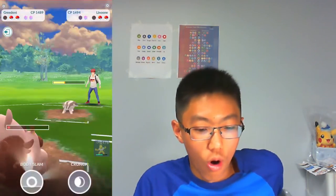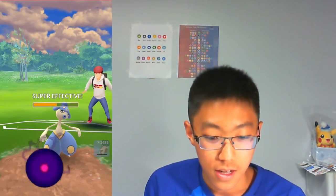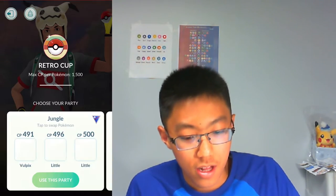The opponent throws a charge move a bit quicker — it's the Grass Knot. Greedent barely survives and gets off the next Body Slam. It's going to be super close as we simultaneously swap to our back Pokémon. Now it's Hypno versus Machamp — I go for Shadow Ball which takes out Machamp, and it's just Linoone left. The opponent concedes the match — GGs!